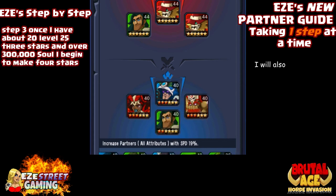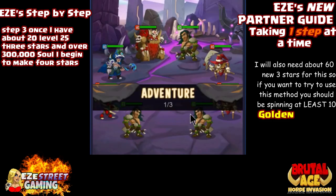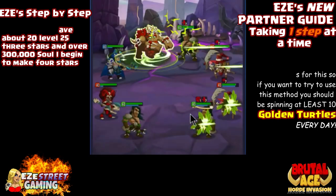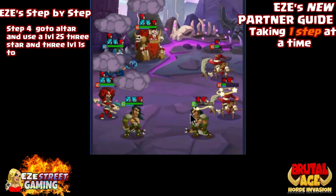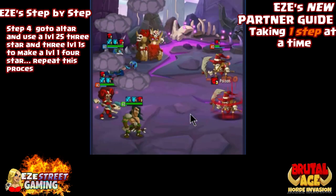Step three: once I have about 20 level-25 three-stars and over 300,000 soul, I'll begin making four-star partners. Remember you'll also need about 60 three-star partners for this process, so you need to be spinning turtles like crazy — those gold turtles are a little addictive.